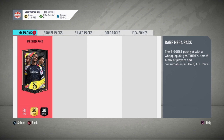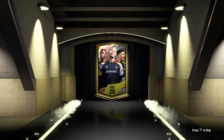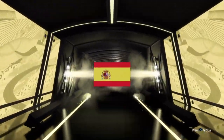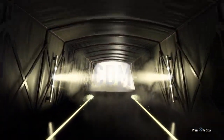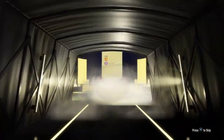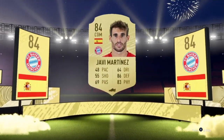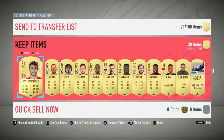And now for the final pack of the hybrid leagues — the rare mega pack. What will I get? Come on EA, give me something good. The first pack wasn't too great. This pack is worth 15,000 coins, and combined with the other pack, I made 25,000 coins in total from the two packs.